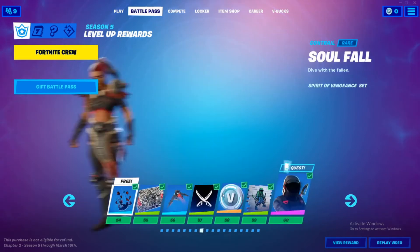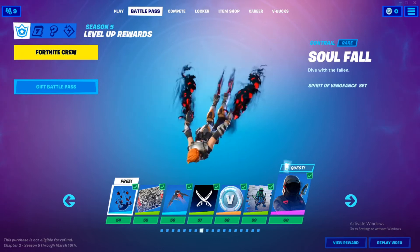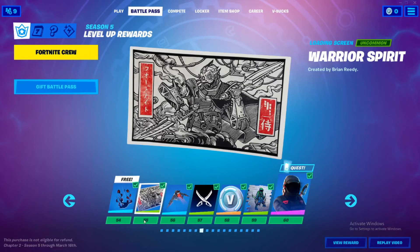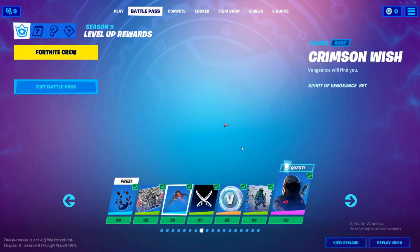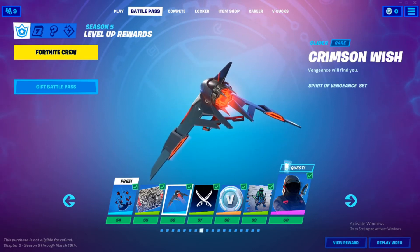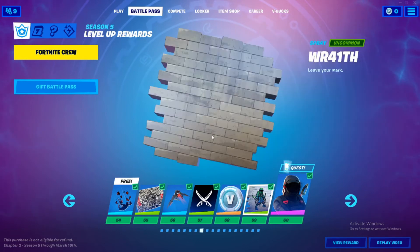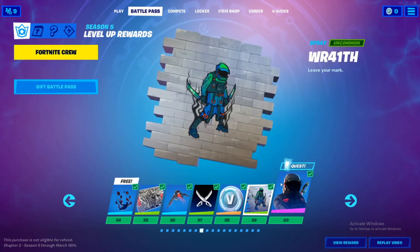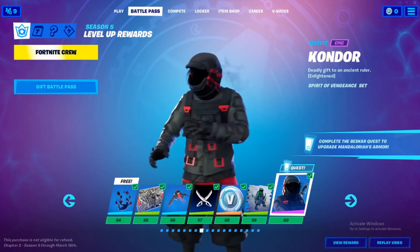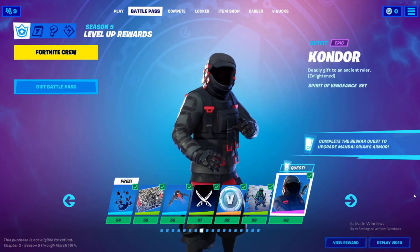It's awesome. Alright, and I really love this contrail — this contrail is sick. Soul Fall. I do like this. The warrior spirit — yeah, it's pretty sick. And that's kinda cool, it could be better. Filler. 100 V-Bucks. I do like this — I love the skin and it's good. It kinda looks — everybody's saying it's a neo-manga skin. I guess I can see how it looks like he had a glass piece right here, whatever.